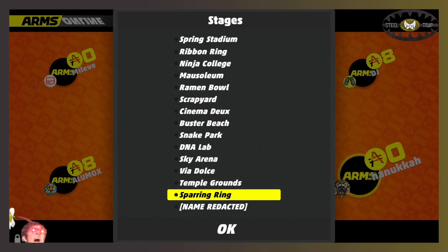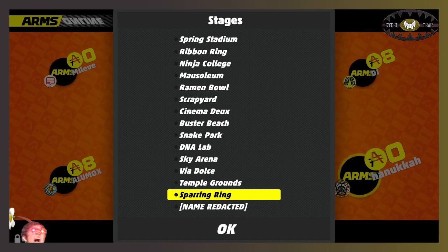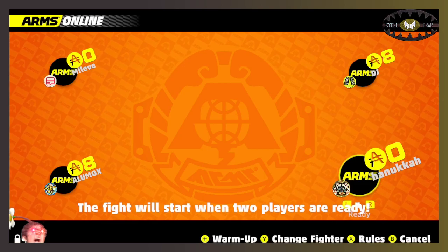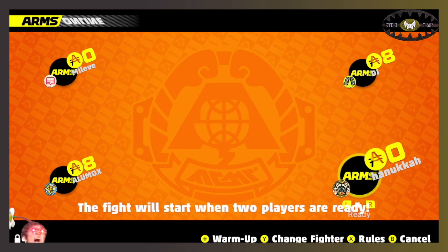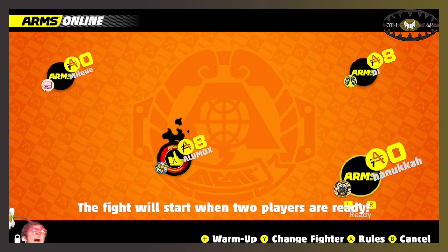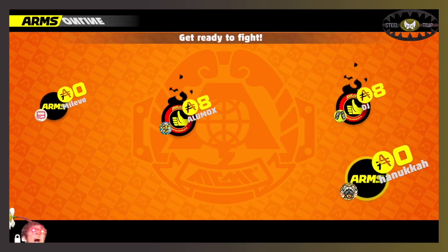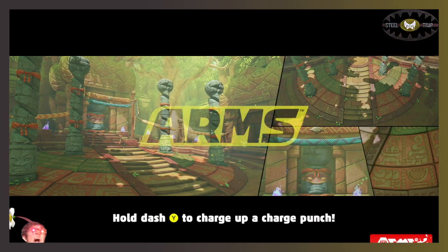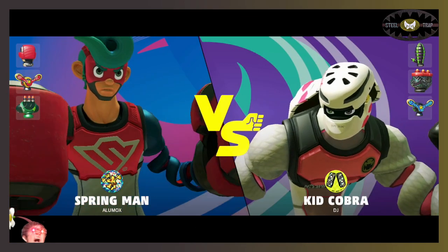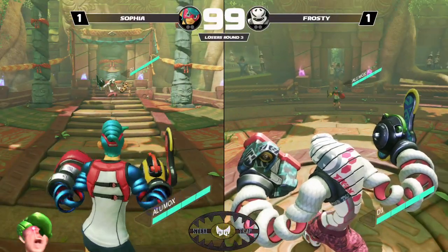I could also see Mausoleum — he doesn't get cornered there. A lot of his plays are more just scaring you into dropping your guard and then rushing you down. Temple Grounds is another one — Temple Grounds is a stage in the game, you are right. It is available for stage picks in ARMS. It's indeed a stage we could be going to. I don't think it's the best pick out of all the stages, but he could have made much worse choices, so I'll settle with even.